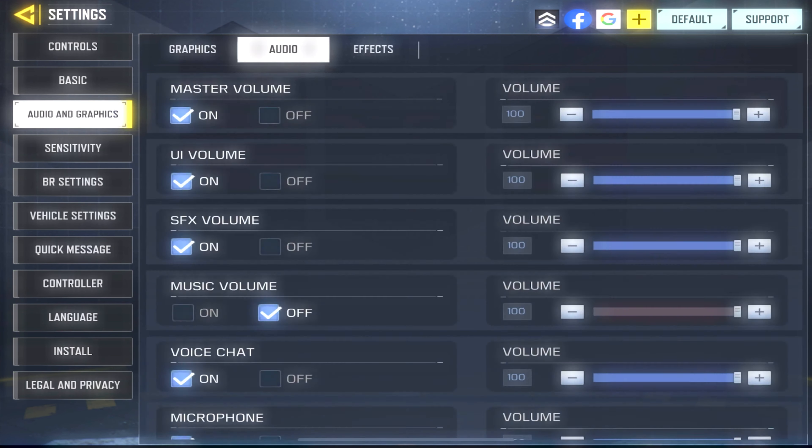Third, go to Audio and scroll down to Ambient Volume and turn it off. This will cancel all the background noises so it will be easier for you to hear footsteps.